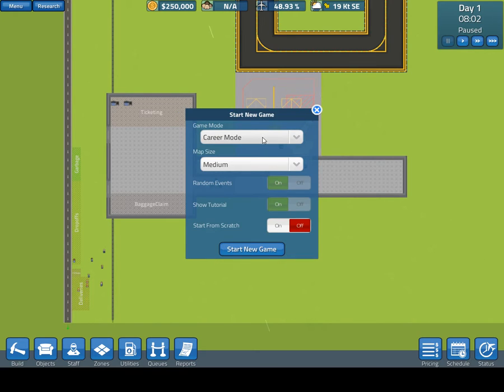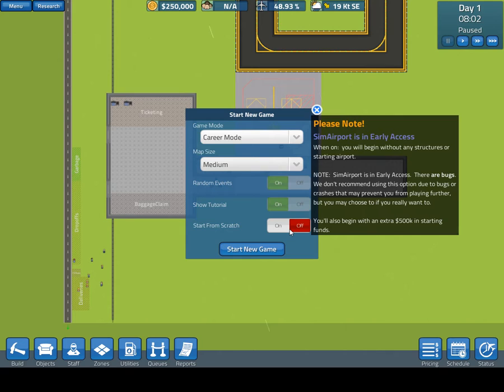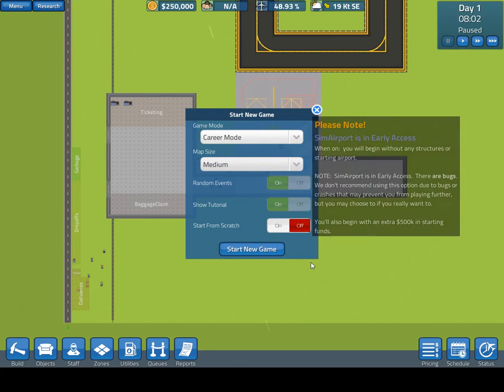In career mode versus sandbox mode: sandbox mode allows you to spend negative amounts of money, whereas in career mode when you go below zero you can no longer build new items. For right now we'll keep it in career mode. Map size medium — that's the smallest map at this point — and start from scratch turned off, because we want to look at gameplay mechanics and not airport construction.